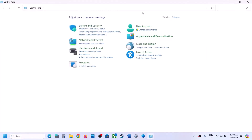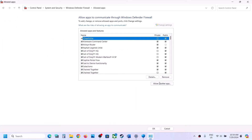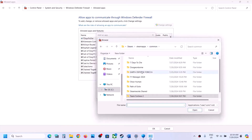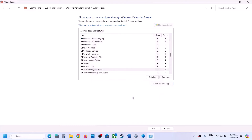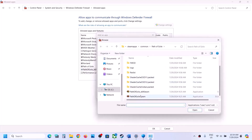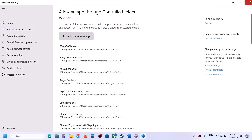Now type in Control Panel in the Windows search box and go to Control Panel, then System and Security, then Windows Defender Firewall. Click on 'Allow an app or feature through Windows Defender Firewall,' click Change Settings at the top, then Allow Another App, click Browse, go to the game installation folder, open the game folder, select the exe file, click Open, then Add. Again click Allow Another App, Browse, select the second exe file, click Open, then Add. Once both are added, click OK, then launch the game and check.